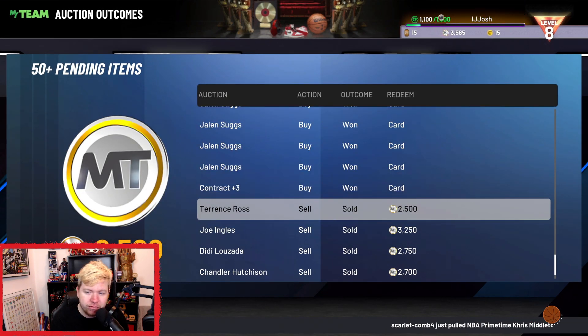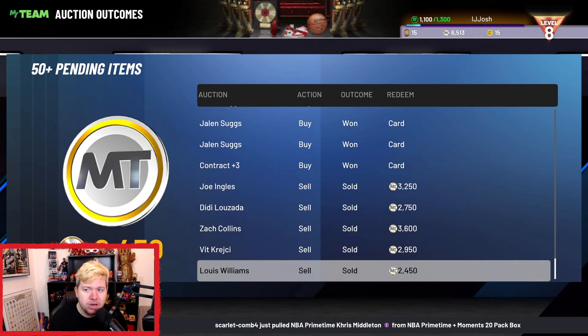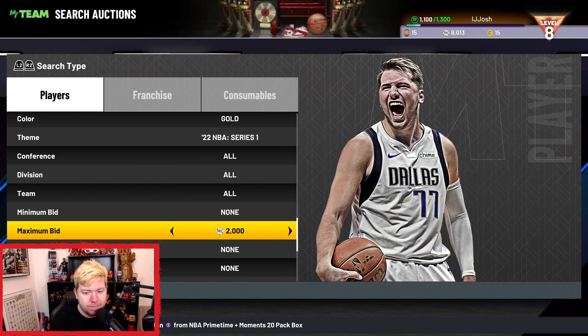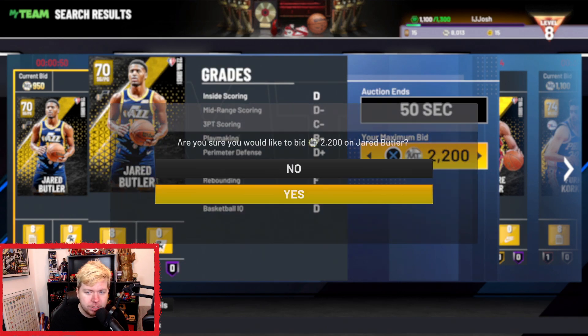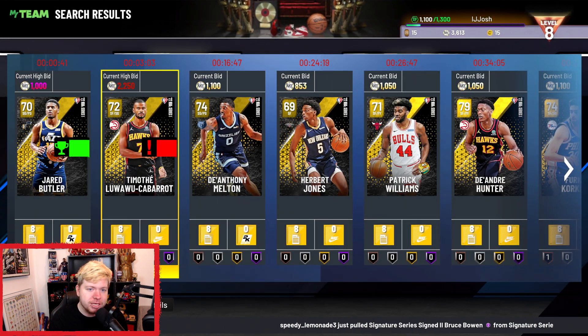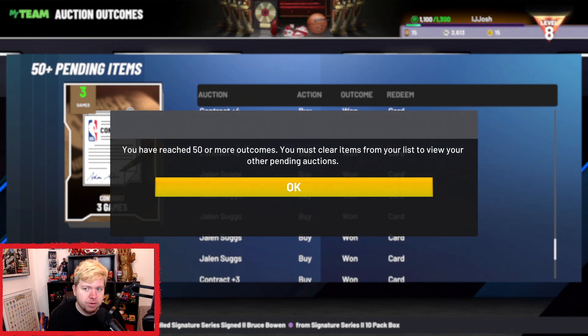We have one for 3,200, a Zach Collins which I didn't think would sell for 3,600 — which is always really nice. Let me quickly go bid on some of these to see if we can get a few more cheeky deals. Jarrah Butler — going to bid 2,200. Of course, when this video comes out prices may have changed, but I don't see golds going down realistically in the next two days. We're already at the 16–30 minute mark so we're not going to bid on any more.